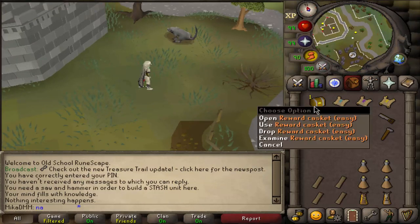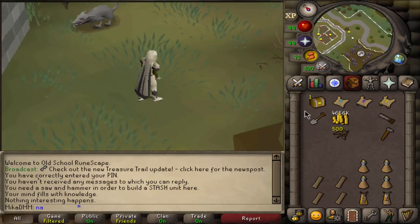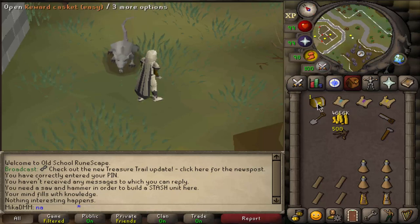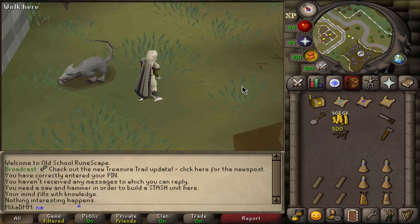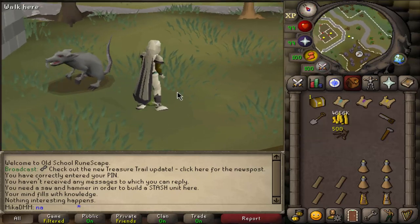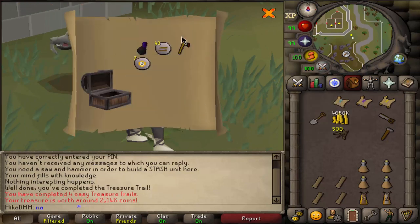Another update they did is you can now have stackable clue scroll caskets. We don't want to do that right now obviously, since the new things are in the game - we want to be opening caskets as fast as possible for the chance of receiving all the rare new items. But it's a cool little thing - perhaps in the future you can stack up a lot of completed clues and open them all at the same time.